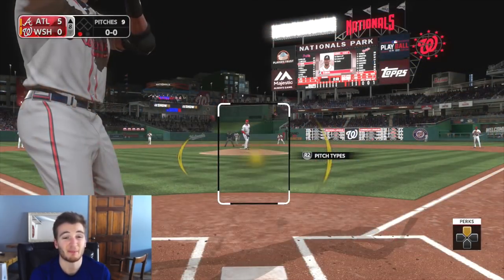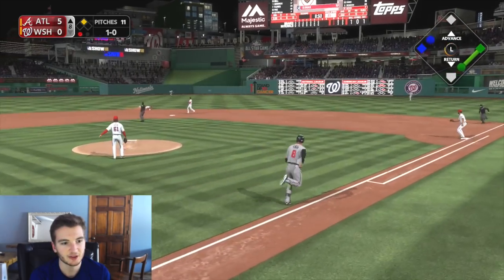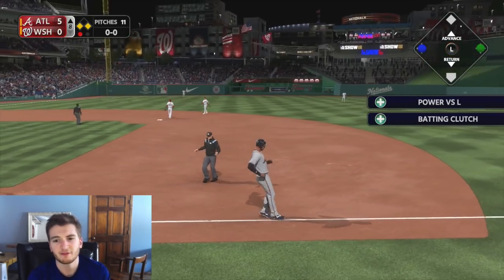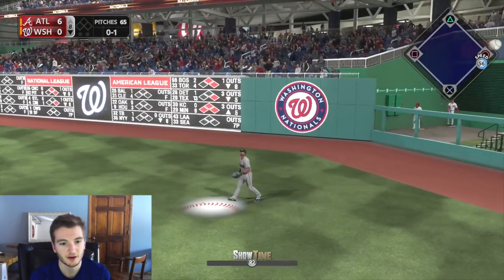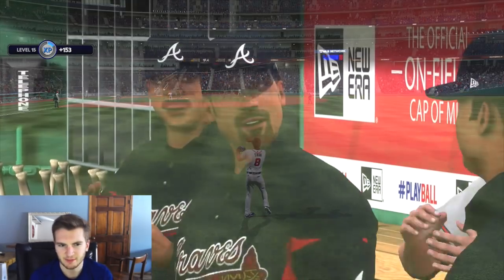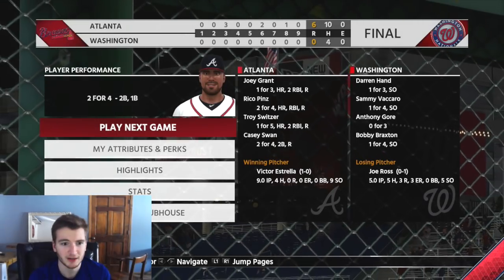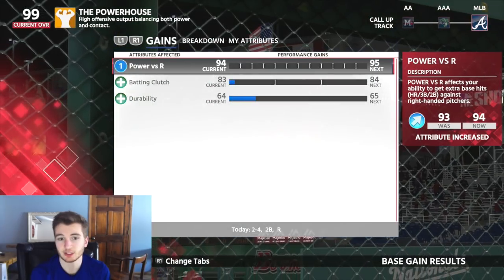Love to see it. Now we just need to hit a bomb. That's gotta get through — there's a nice little infield base hit. He hit that one farther. Get under that — there we go. Fielding is looking pretty nice; fielding in this game is actually fun. And it looks like we won the game — so that's pretty good. We are going to play the next game. It looks like our power versus righties went up — batting clutch durability.